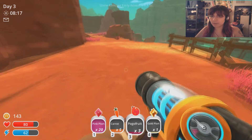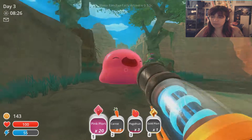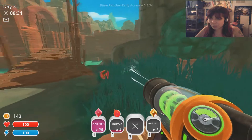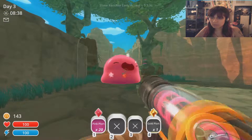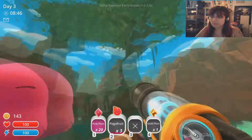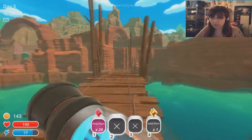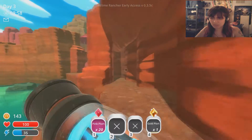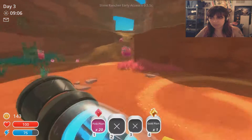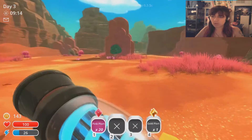We can actually make some upgrades now that we have that. We'll come down here and feed our Gordo friend. Maybe with these — I think it's like 40 fruits he needs to be able to kaboom. He's on the verge of exploding, so I guess let's head back to the ranch. I don't know why, maybe he can only eat so much of certain ones. The very first new area is the moss blanket. We're so close, I can feel it.